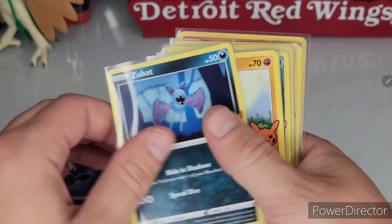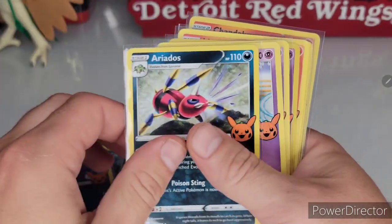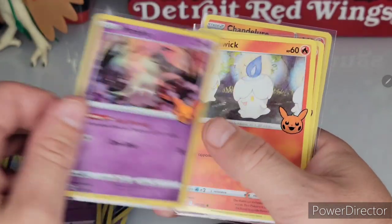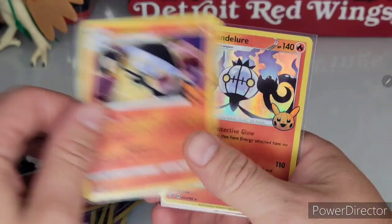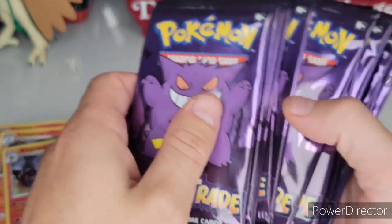Murkrow, Zubat, Cubone, Darkrai, Spinarak, Ariados, Sinistea, Poltergeist, Mimikyu, Litwick, Lampent, and Chandelure. I still have 18 packs left to give to trick-or-treaters.